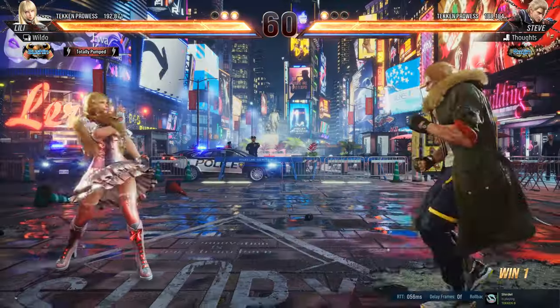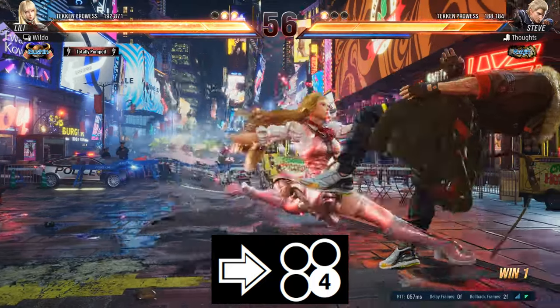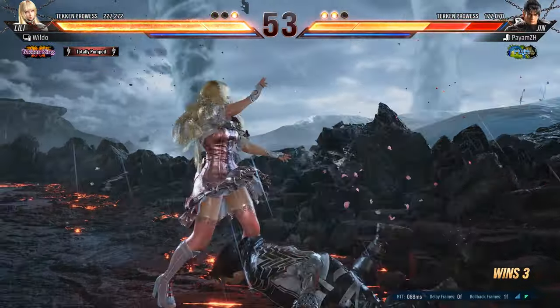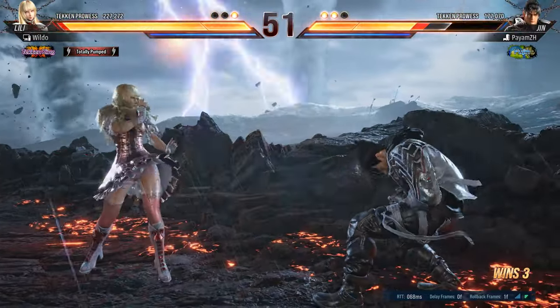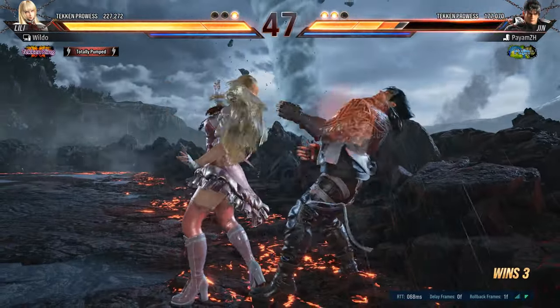At distance, Lily also has access to a very strong keep-out tool in forward-4, a safe counter hit launcher with huge range. When at the wall, lock the opponent down with down-forward 3, and mix in some of her lows and back-turn mix. You can also fish for wall splats with quarter-circle forward 3.